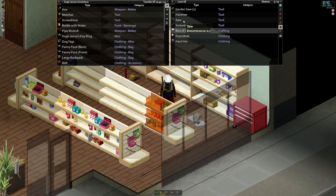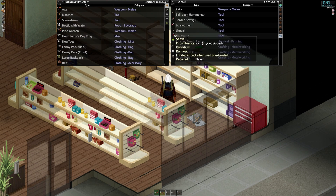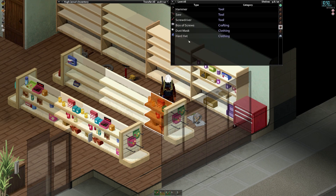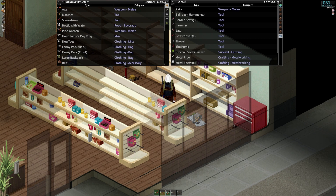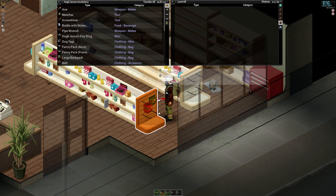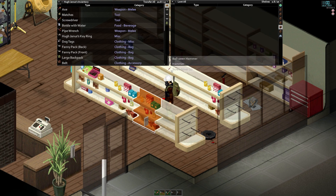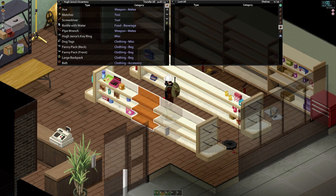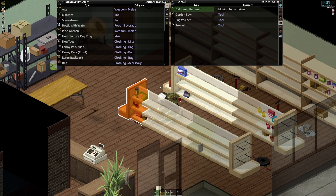Box of screws, wood glue, hammer - for crafting, yeah, we'll take all that. Fishing rod - that would be good, we've got a pond in our garden back at the main base. I'm just going to come around and load it all up in one go. Welding tools, nice. Another screwdriver - man, this is amazing, we've got everything here that we need. So many screws and nails, and I haven't even done the back of the house yet.